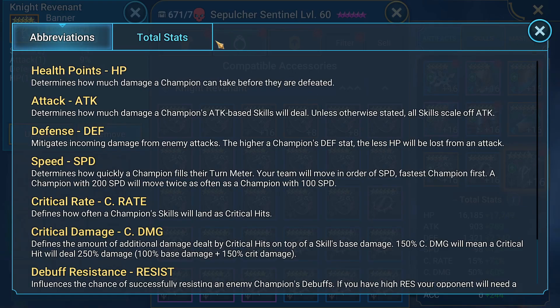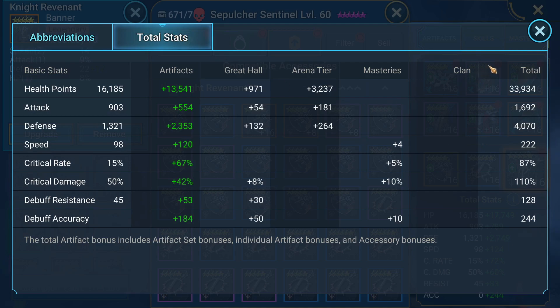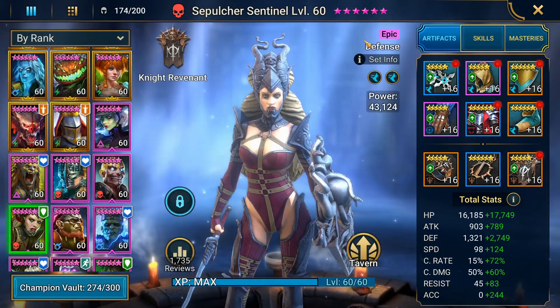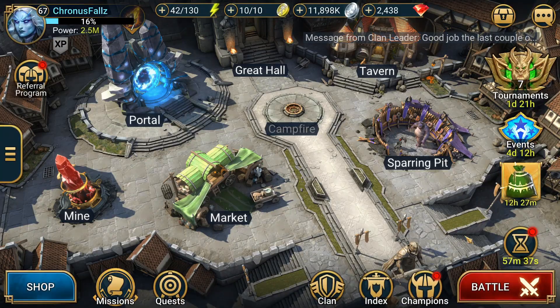Overall, pretty good build. Let's take a look at the total stats. She's running at about 34k HP, 4070 defense, 222 speed, 87% crit rate — that could climb to almost 100% with 6-star crit rate gloves — 110% crit damage, and 244 accuracy. Pretty good overall. Now let's go ahead and take her into some content.